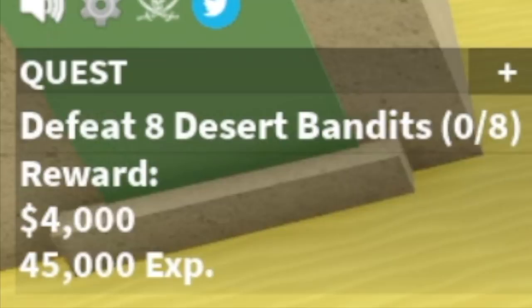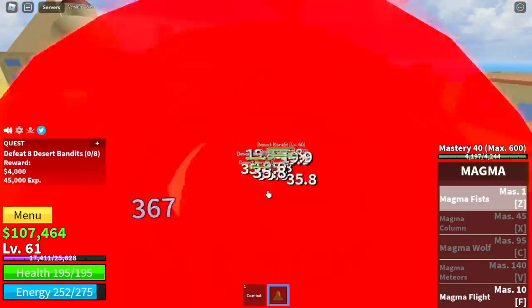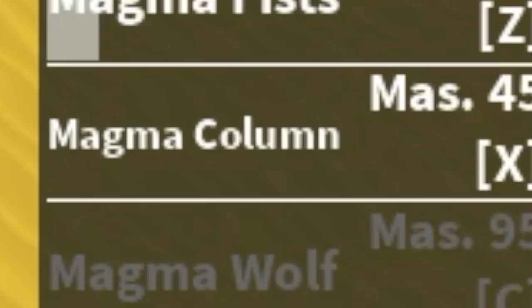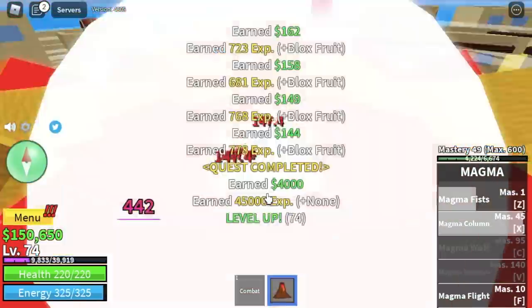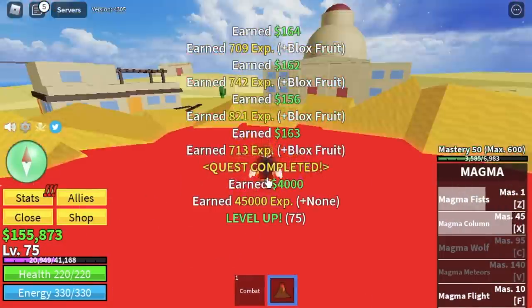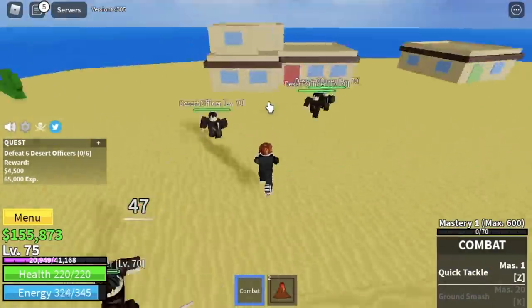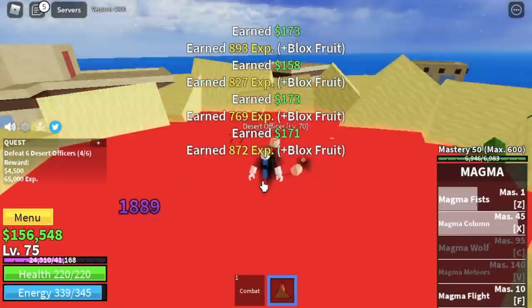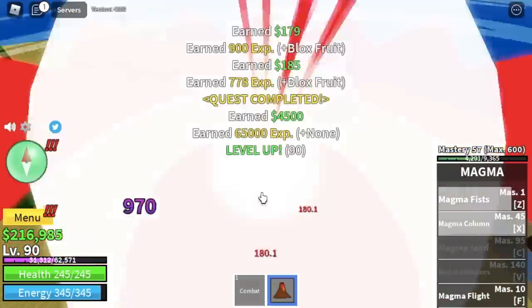So here we're gonna start with the desert bandits. At level 60, Logia is in effect. Grinding is really fast. This area is where you will unlock your second skill, the Magma Column. You're gonna leave the desert bandits at level 75, and after that, next target mob is the desert officers. You're gonna lure 4 or 3 at a time. Logia is in effect at 75, which means you won't take damage from their attacks.